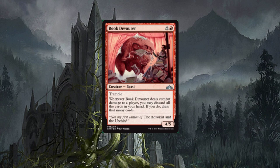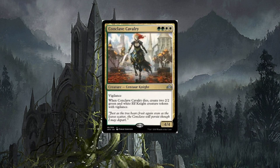Book Devourer — cool card, six-drop beast with trample. Whenever Book Devourer deals combat damage to a player, you may discard all the cards in your hand; if you do, draw that many cards. Four/five — it's going to find its way into some decks. I'm not exactly sure the best way to use this card, but you can discard your hand and draw that many cards, and with all the graveyard interaction, there's a lot of potential.